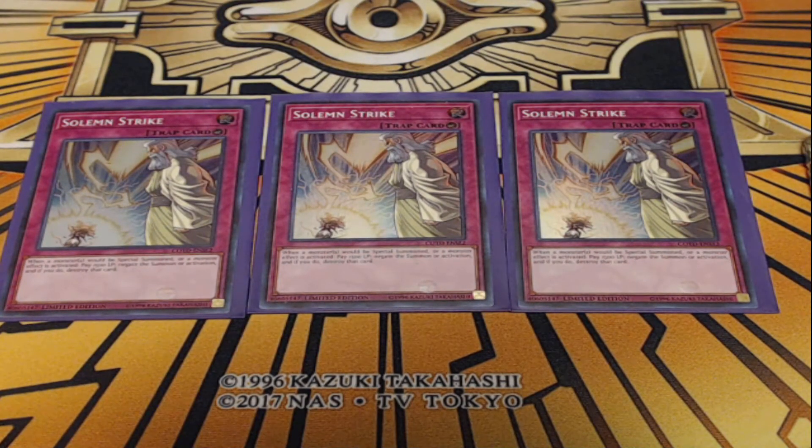Solemn Strike is a very nice card — when a monster would be Special Summoned or a monster effect is activated, you can pay 1,500 life points to negate the summon or activation and destroy the card. This pairs nicely with Summon Limit: you can wait till your opponent has summoned twice, negate a third summon with Solemn Strike, then flip Summon Limit so they can't summon anymore, forcing them to pass their turn with an open board. Just paying life points isn't a big deal — negating an effect or Special Summon is pretty awesome.